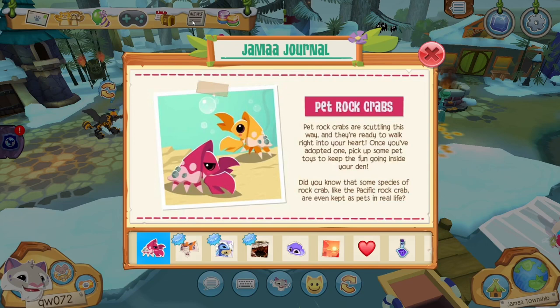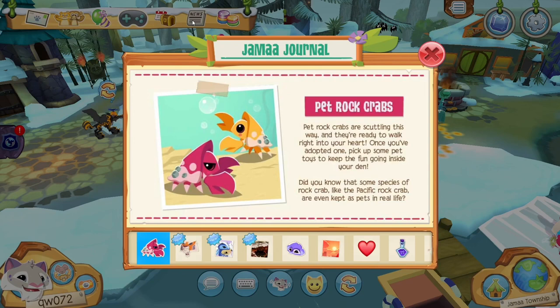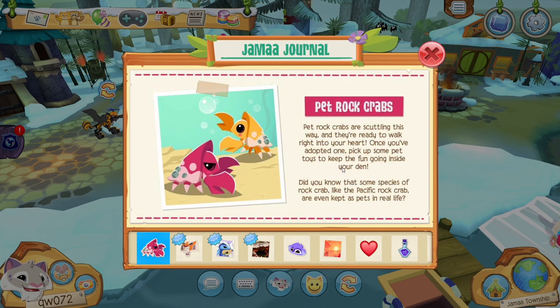Let's check these updates out. First, we got the pet rock crabs, which I think is so cool. Pet rock crabs are scuttling this way and they're ready to walk right into your heart. I'm so excited because I'm gonna buy so many of these — look how cute they are.